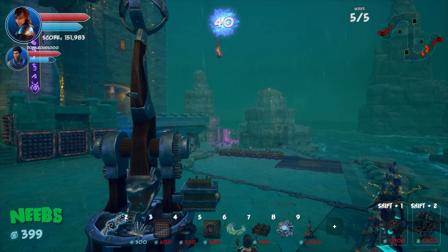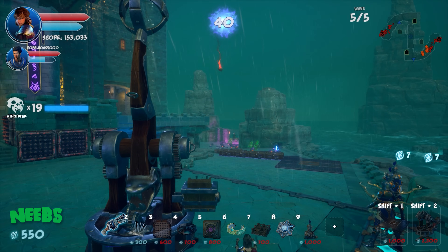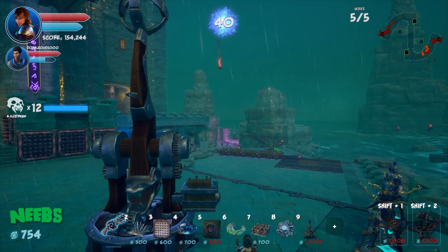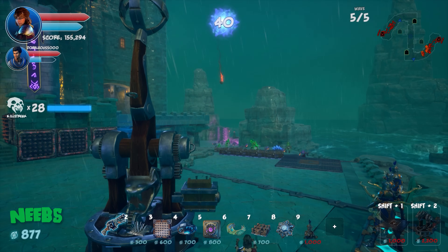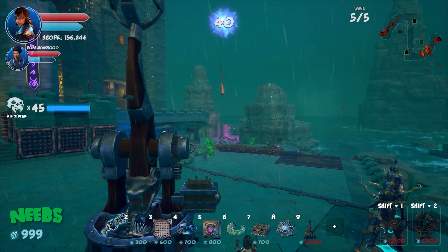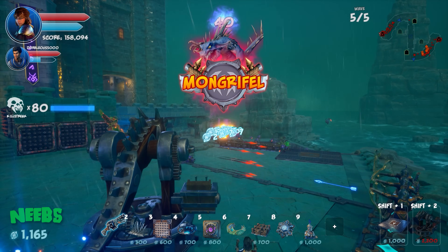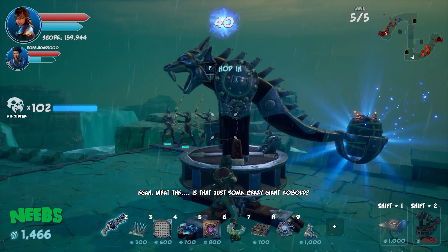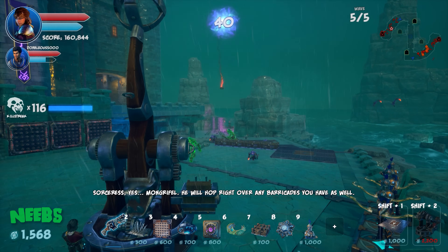Three flip pads active this time — Dralis is excited. They cost 1,000 each, which is better value than barriers. Spikes work well, though big guys don't fly far enough off the flip pad to clear the edge. A 'mongreful' boss appears.